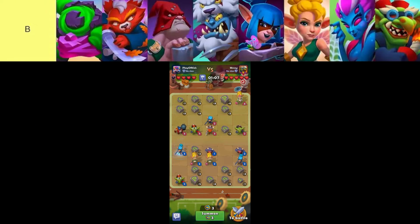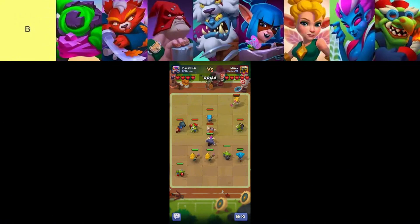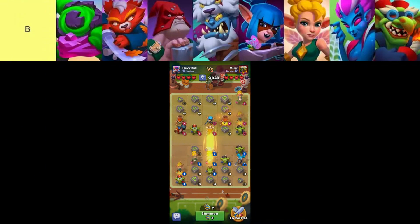Crystallix brings crowd control to the forefront with his stunning abilities, though he falls short compared to Minotaur in terms of tanking prowess. His utility lies in disrupting enemy formations, offering strategic advantages that can be capitalized upon by skilled players aiming for controlled engagements. Arachne's unique ability to poison and slow enemies, coupled with a substantial damage reduction, adds a layer of tactical depth to battles. Her skills not only prolong fights but also synergize well with healing strategies, making her a valuable asset for teams focusing on endurance and attrition tactics.